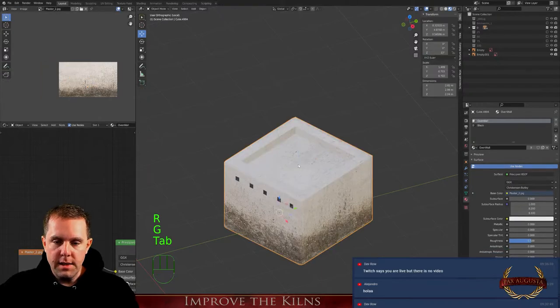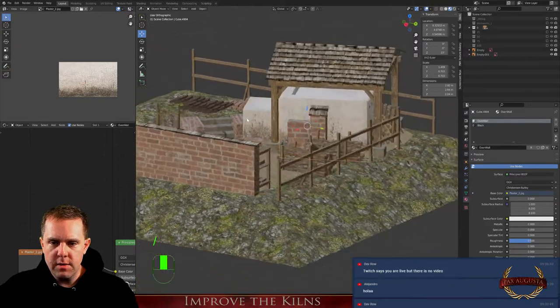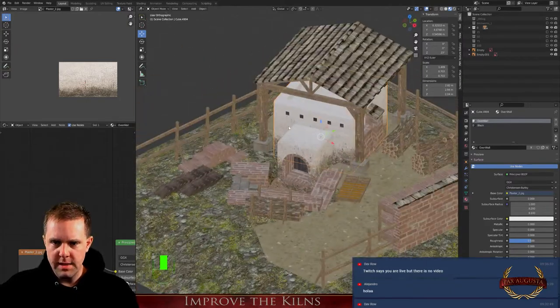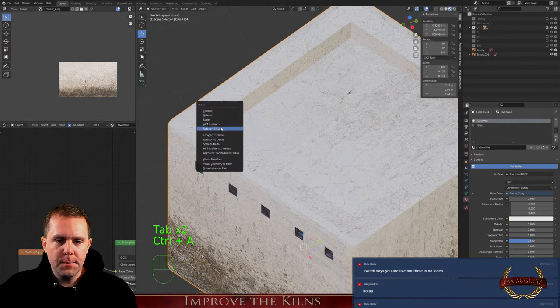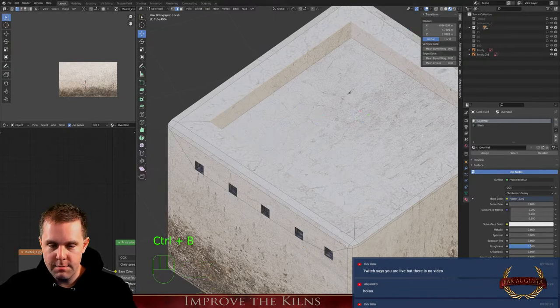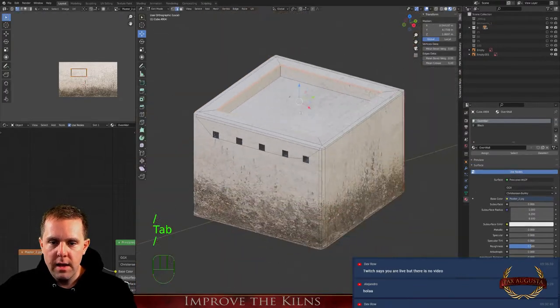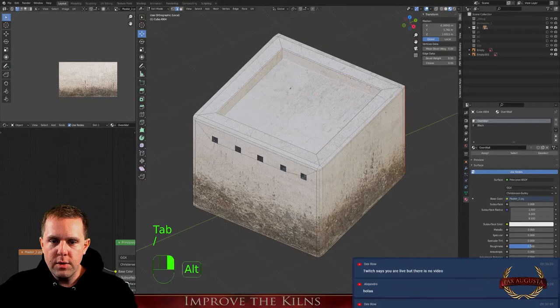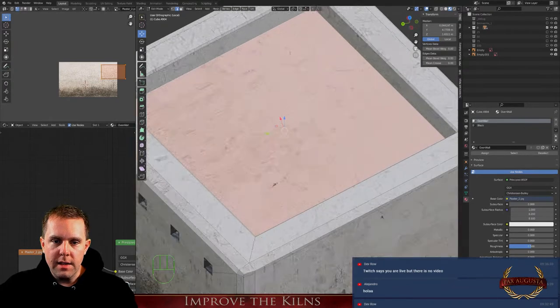We won't see that part, so that's fine. I need to bevel these lines here — this, this, and this. Let's bevel them a little bit. I think it's okay; I should bevel that one too.